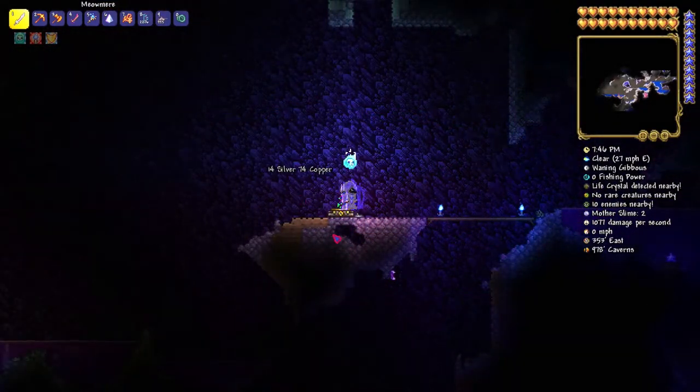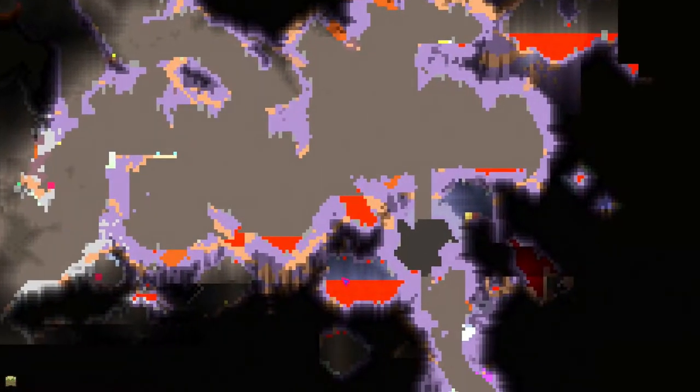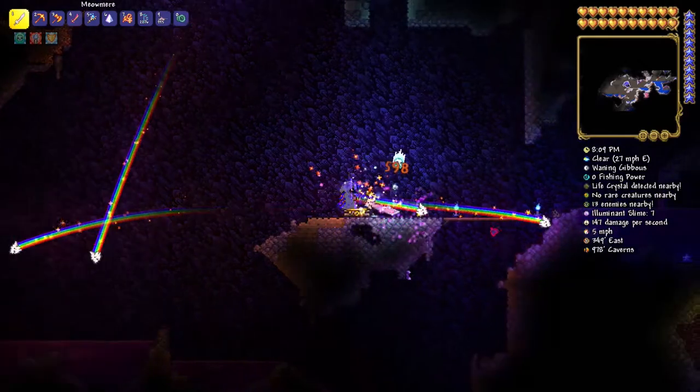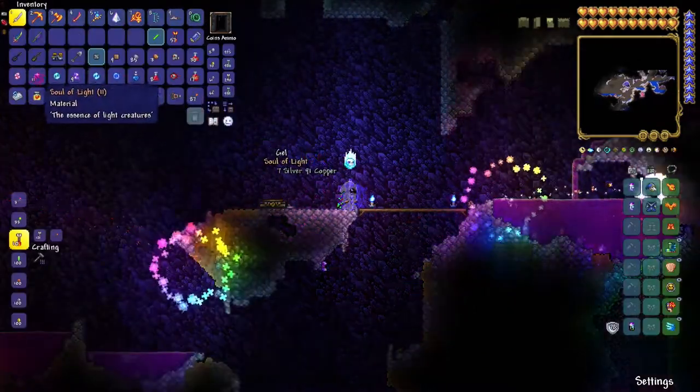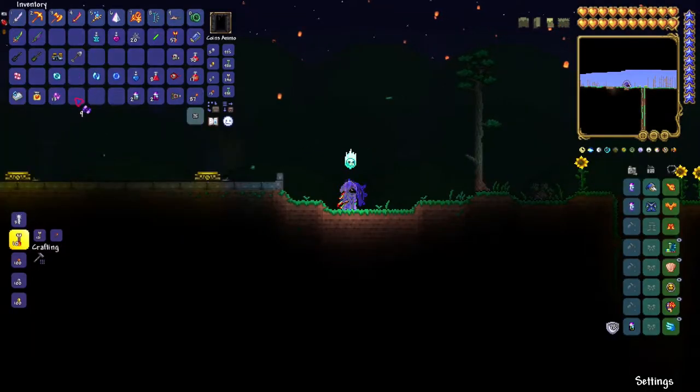On the map the hollowed area is usually a light gray, while normal stone is a darker color. The corrupted area shows up as purple on the map. So you want to be in the purple area for Soul of Night, and the lighter gray area for Soul of Light. If you set up a farm you'll get a whole bunch of them — I already have 11 Soul of Lights.